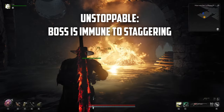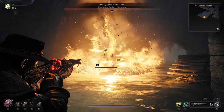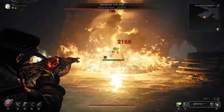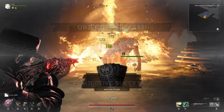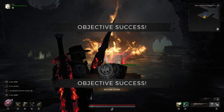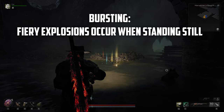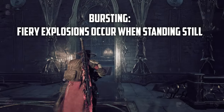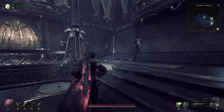Unstoppable isn't the worst modifier on the list, just don't expect the boss to ever let up. Unstoppable will make the boss completely immune to any staggering effect no matter the damage output. Damage over time and evasive actions when battling any bosses with this one will surely help. Similar to Enchanter, Bursting causes fiery explosions to occur around your character if they stay still for too long. Rotation around the boss is key, so keep moving and deal as much damage as you can.